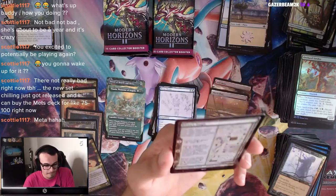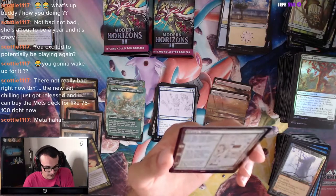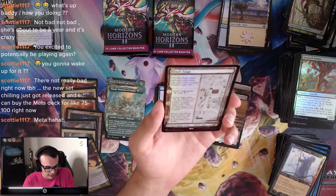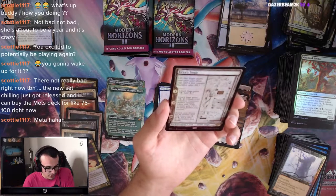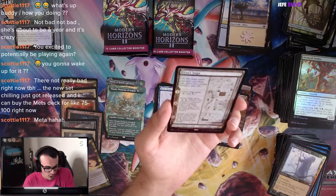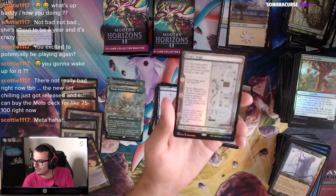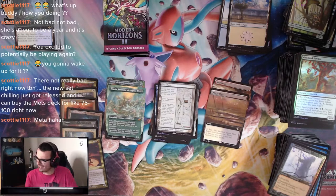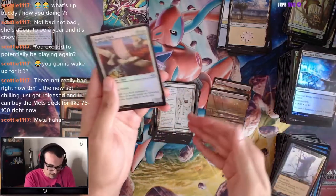Urza's Saga on a card — it has no color on it. Wait, this is a land? It's a Saga land — what the f***? Urza's Saga gains: add colorless. Two: tap, create a 0/0 colorless Construct artifact creature token that gets +1/+1 for each artifact you control. Three: search your library for an artifact card with mana cost 0 or 1 and put it on the battlefield. It's an Enchantment Land — that just baffled me. I was like 'what the f***?'